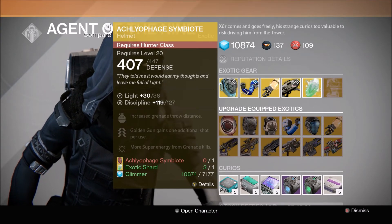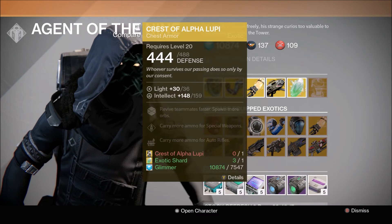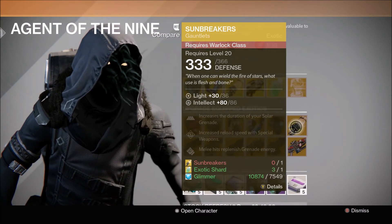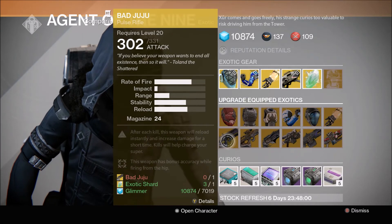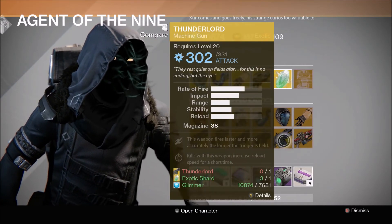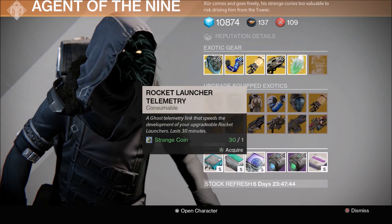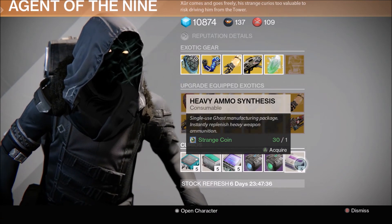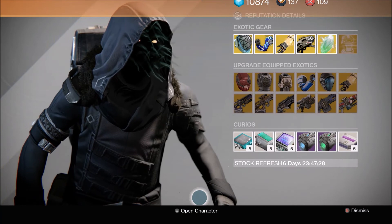Moving on to his upgrades: he has the Acrylophage Symbiote with a discipline roll of 127, Lucky Raspberry intellect roll of 130, Crest of Alpha Lupi intellect of 159, No Backup Plans strength of 86, Apotheosis Veil discipline of 100, and Sunbreakers with an intellect roll of 86 — actually one higher than the ones he's selling. For weapon upgrades you have Bad Juju, The Might of the Multitools, Thorn, Patience and Time, Thunderlord, and Super Good Advice. In curios you've got pulse rifle telemetry, fusion rifle telemetry, rocket launcher telemetry, plasma drive, emerald coil for upgrading rare sparrows, and heavy ammo synthesis — which seems to have become a staple of his inventory again.